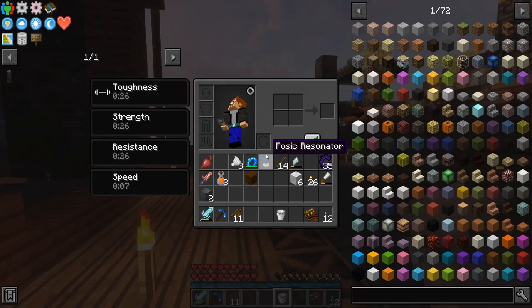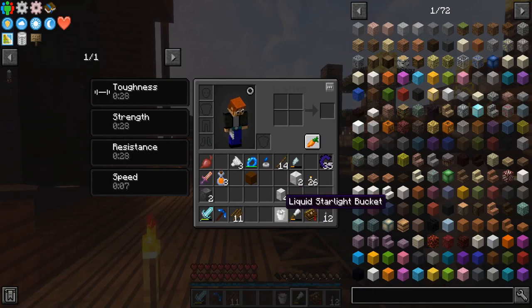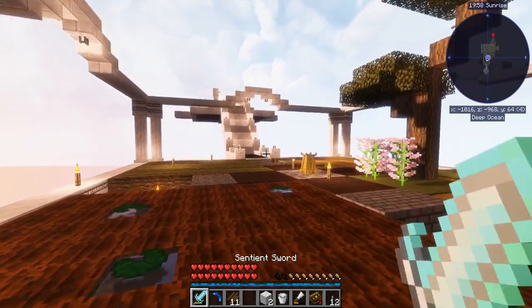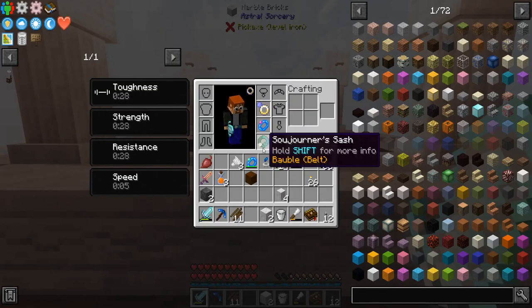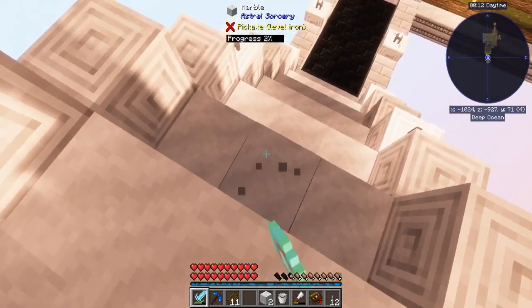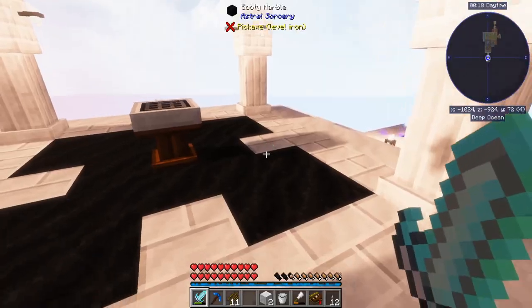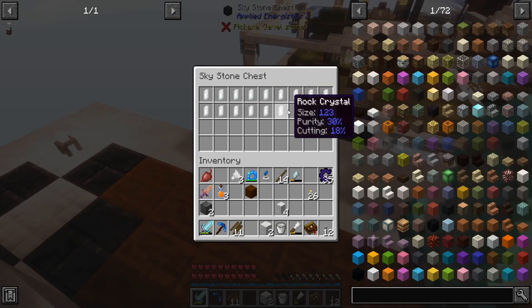I need a total of six marble and a liquid starlight bucket - I've got six marble here. It was like four pillars and chiseled marble. I went through a decent amount of marble doing this but it's worth it. I made myself a sojourner sash so I have step assist, which makes it a little bit easier since there's no stairs. I wanted to use the city marble but there's no city marble stairs.